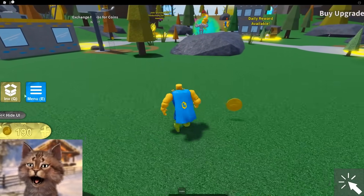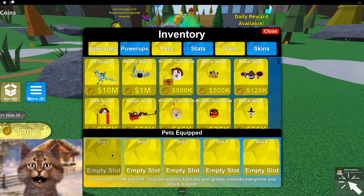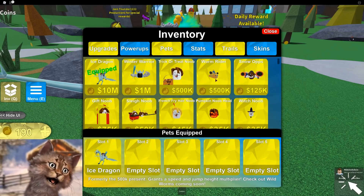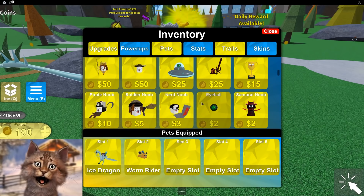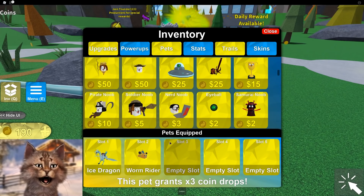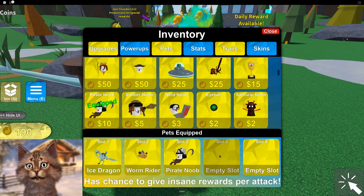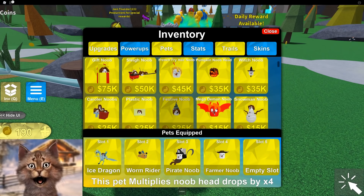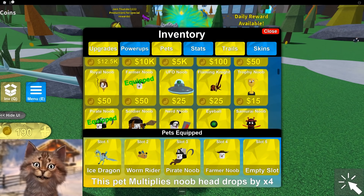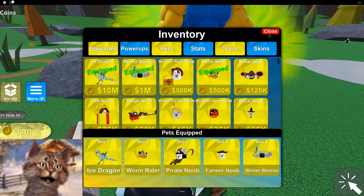Let me try re-equipping them. So these are the pets I currently have — I have this ice dragon. Yeah, they did disappear, I knew it. I'm gonna put this one here. Some of them disappear when you reset. I'm gonna put the farmer and... there's so many good ones. I forgot what I had. I'll put this one because it gives me three times strength.